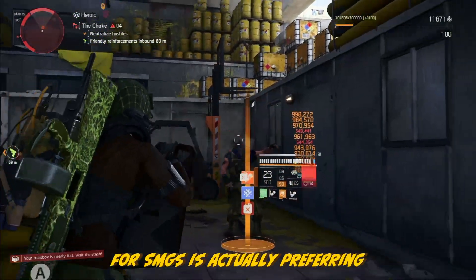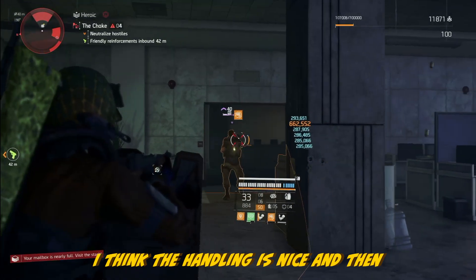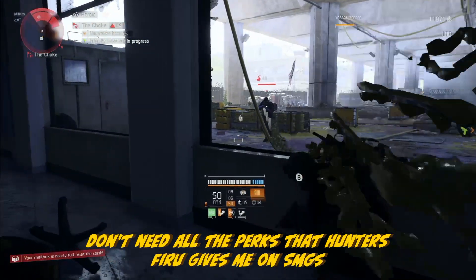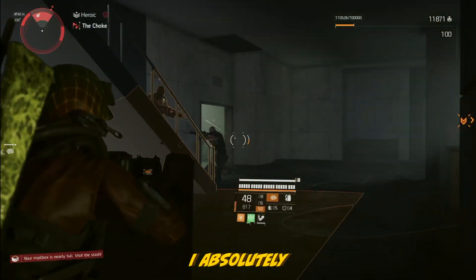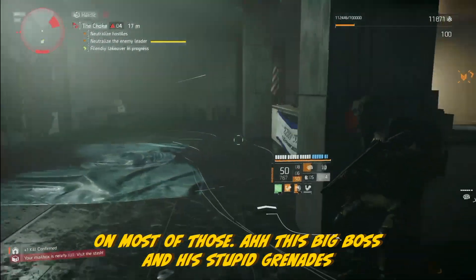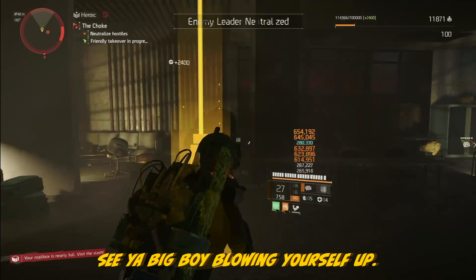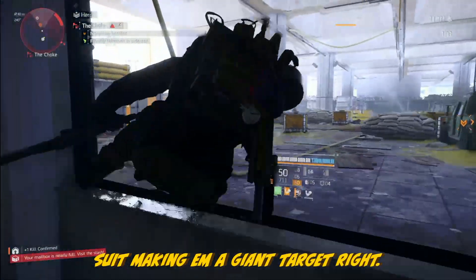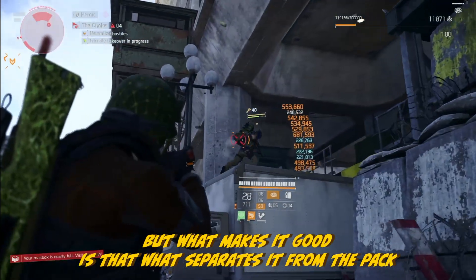I find myself lately actually preferring Strikers on most of my SMG builds — the handling is nice and the speed boost is a fun add. That's because I don't need all the perks that Hunter's Fury gives me on SMGs. For shotguns it's different — I absolutely prefer Hunter's Fury on most of those. But for SMGs, looking for that synergy and what makes a weapon different or good is what separates it from the pack. If you can lean into that from two different sides, you can have something pretty special and fun to run.